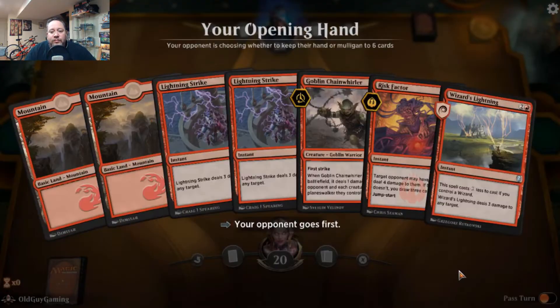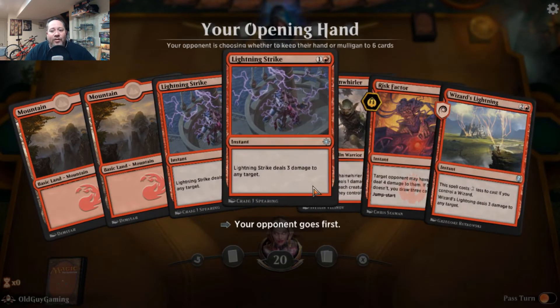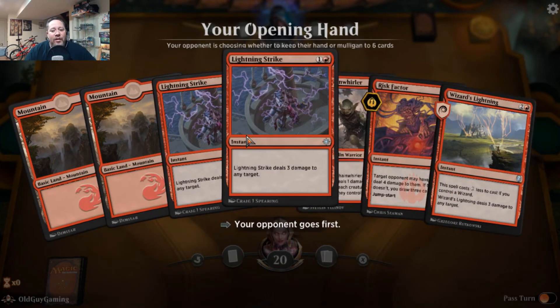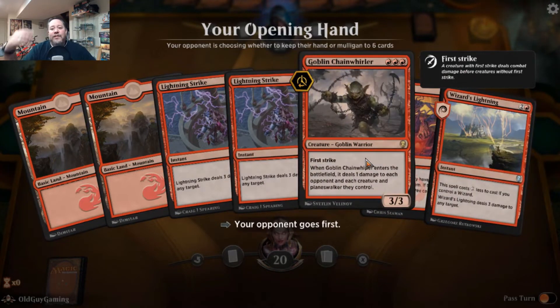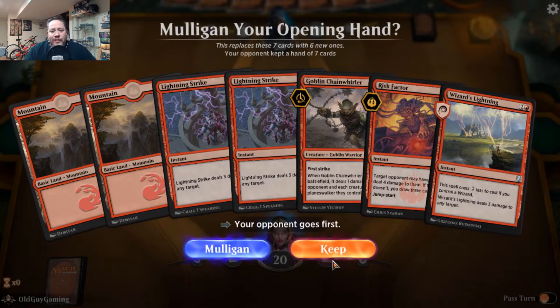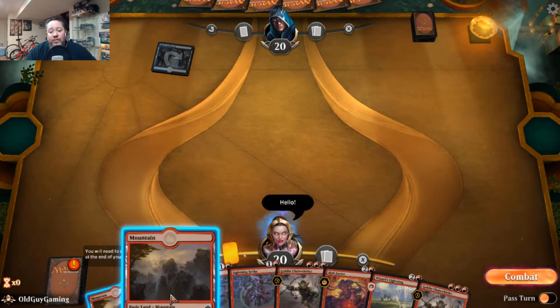Lightning Strike, Lightning Strike, Lightning Strike — got a whole lot of lightning and a Chain Whirler. I might hang on to this hand. I'm looking at nine to ten damage just in my hand right now. I need one additional mana but I think I'll get there. I'll keep.